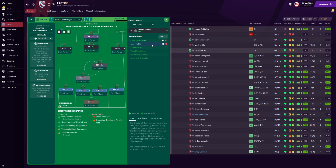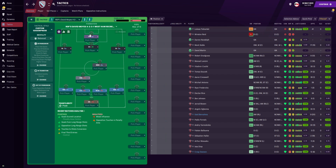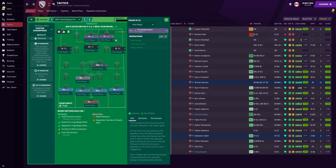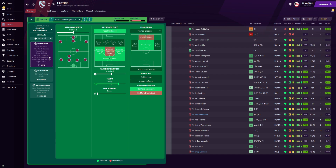In attacking midfield, we have the shadow striker. He will close down more and mark tighter. Up top for the Antonio role, we have the pressing forward on support duty. The reason I didn't give him an attack duty is he's just too detached from the rest of the team and it may become easy for opponents to play through him. For the team instructions, the mentality is set to balance. The attacking width is set to standard. For the approach play, we are passing into space, trying to exploit any space we can create on the counter-attack. We are going to be focusing play down each flank — left and right. Be careful when you use this because it doesn't strictly mean all of your attacks will happen down the flanks — it only gives your team the tendency to attack down the flanks.